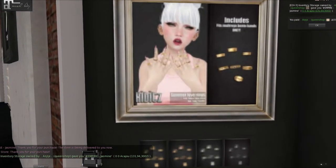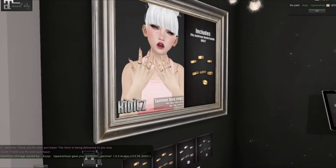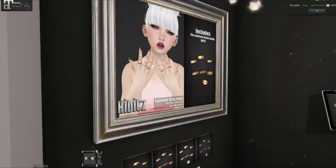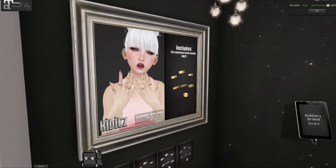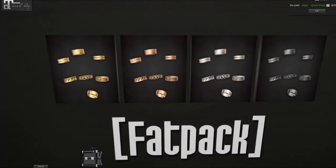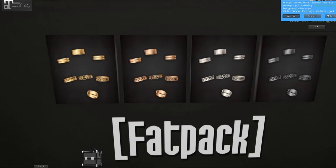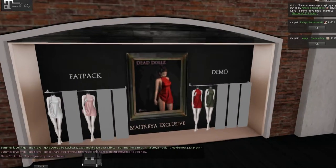Do we have some bento rings? Please tell me these are from Maitreya — they are! I don't want to buy things twice. I do not have them, so I'm going to get these. What color should I get? Let's get them in gold. It's 210 for those. I said I wasn't going to shop here, but I'm still shopping. Of course.